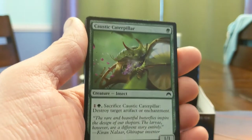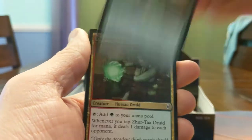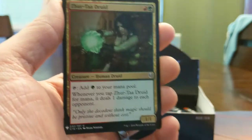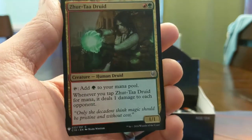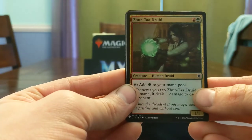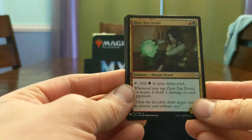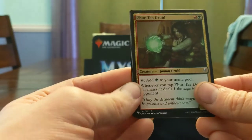Cost of Caterpillar — a one mana 1/1 that has Naturalize stapled to it, not the worst. Xurta Druid — this is currently in my Niv-Mizzet deck. I used to love having this card to play four mana cards in draft and also be dinging your point of return in the guild format. Return to Ravnica Gatecrash — this was pretty good.